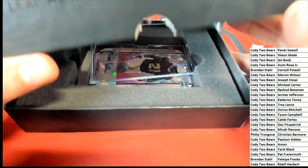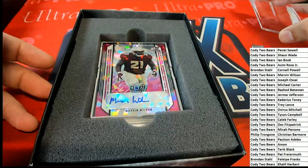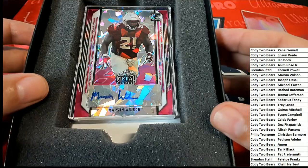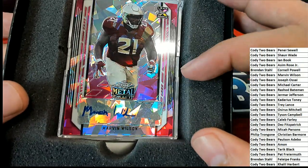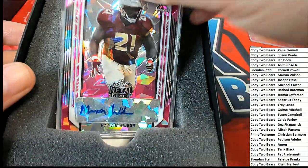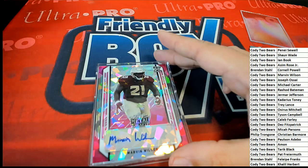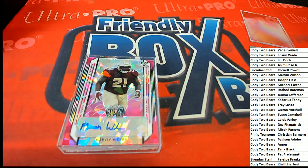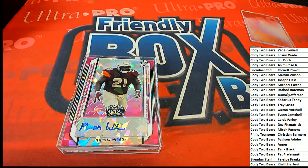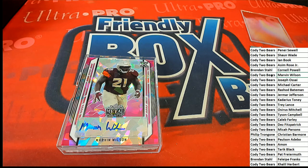The first hit out of the break — oh, it looks like the protective covering came off. I hope it's not damaged. It looks okay. It's supposed to have all those, like, cracked look to it. Yeah, it's supposed to look like that. All right, it's Marvin Wilson for the first hit — a Marvin Wilson auto. That is going to be... well, that's Zach Wilson. There's Marvin Wilson right there.